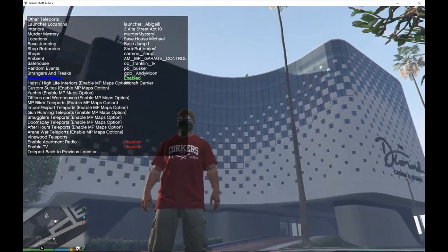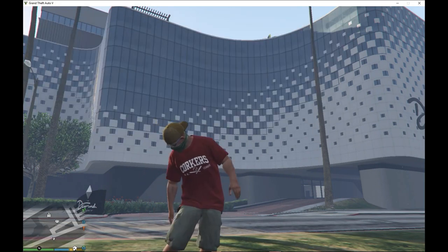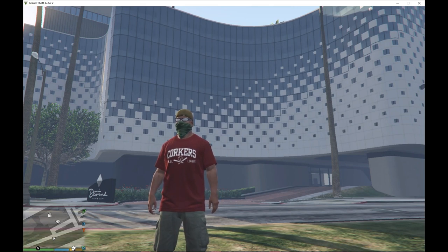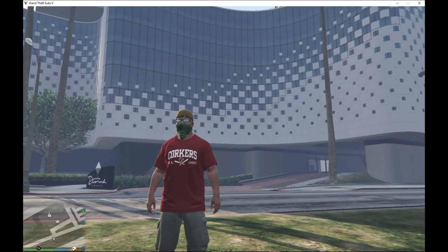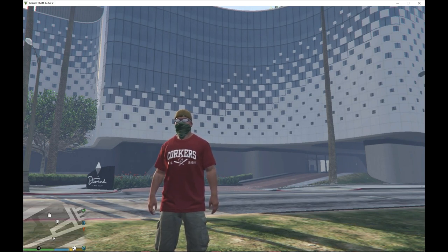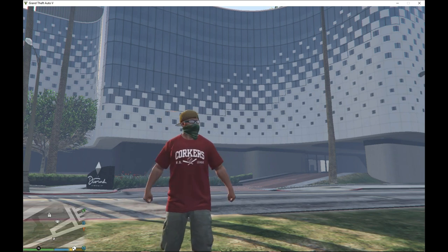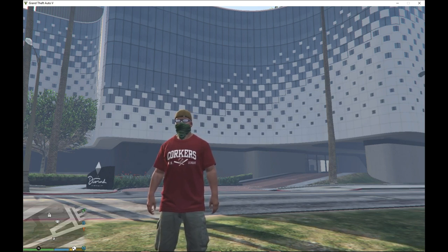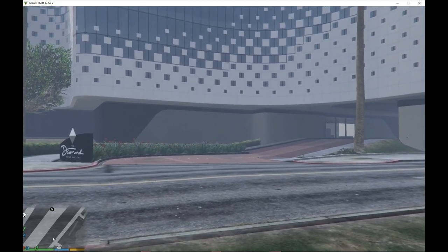The mod has appeared. Now this part is really important — thousands of people have reported falling through the map when entering the building. The only reason this happens is because you did not reload the game. After loading your NP Maps, you must reload the game. To do this, press Insert on your keyboard. I'll do that now on mine.